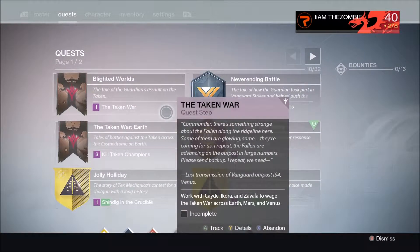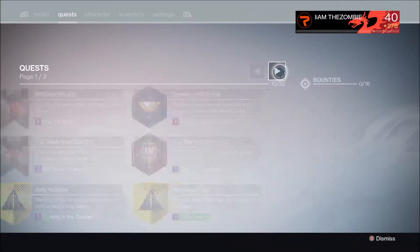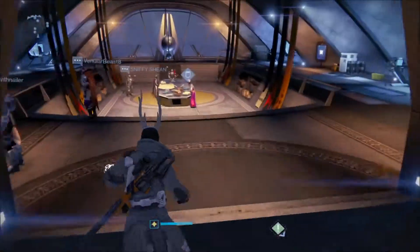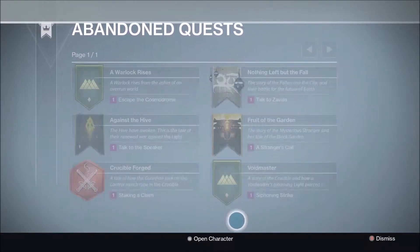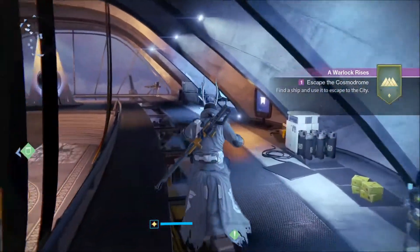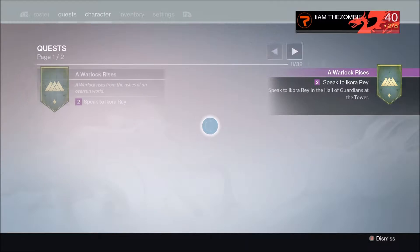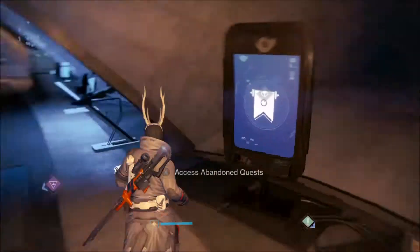Let's see which one I want to get rid of. Right now I'm already in the middle of something, so I'm going to take the Warlock Rises — like the first mission you do when you come into Destiny, when you're outside on Earth. I'm going to access them from here.